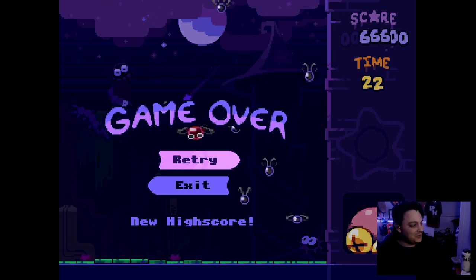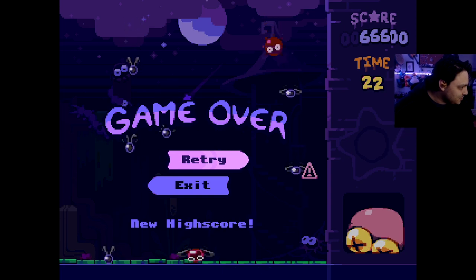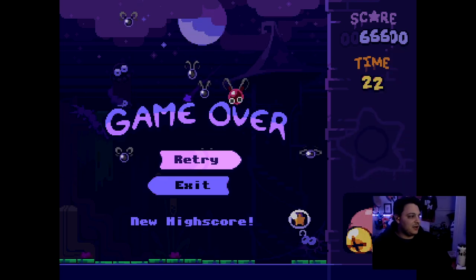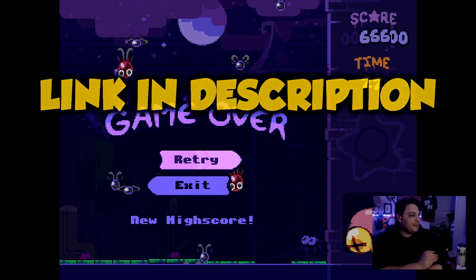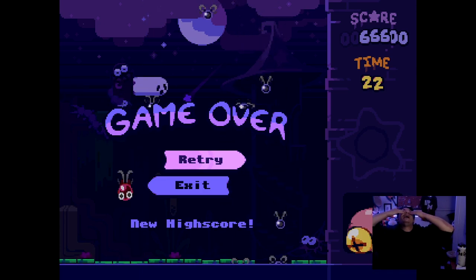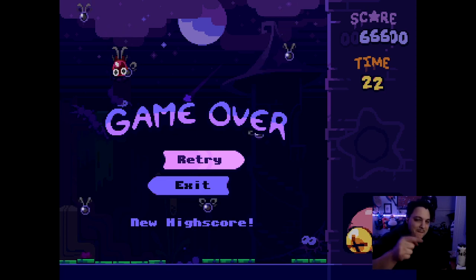We run out of time, folks. Poor little froggy guy — look at his face, he's distraught. You guys have a wonderful day. I will see you guys in the next one. Hope you enjoyed this. If you want to play the game, links are in the description down below. Try to beat my score of 666,000! What a score to have. Anyway, guys, hope you're enjoying the year of Vich.io — I can't wait to see what I bring you tomorrow. Have a great one, bye-bye.